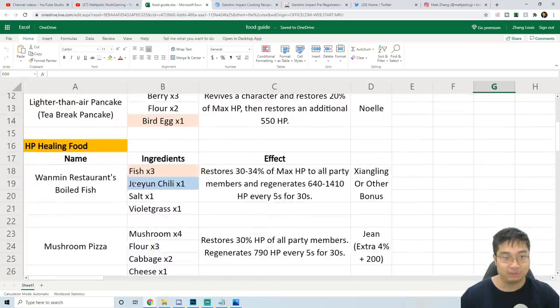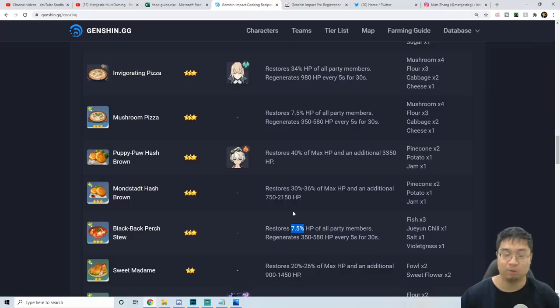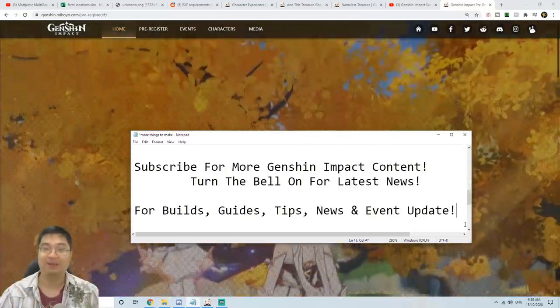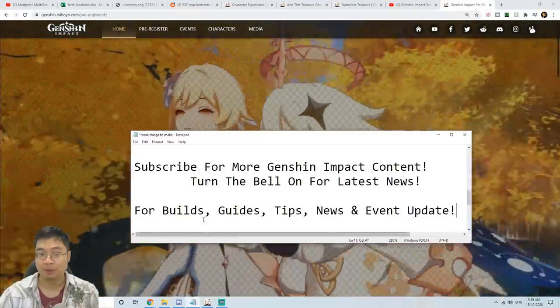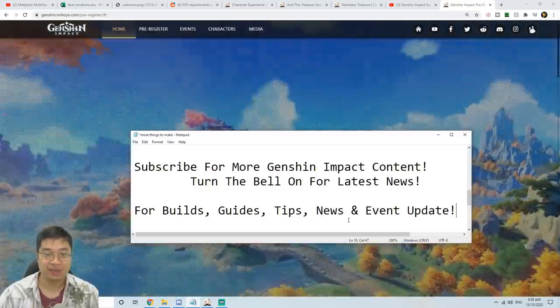As I show you guys more of the food I'm looking at, the minimal gain is actually 30% for those items, and the writing over there is not correct. We'll touch on those details more in the next guide covering the best food usage for each type. I'll show you the ingredients, I'll show you how to make them, and I'll talk about those in detail. If you found this video helpful, make sure you subscribe and also turn the little bell on for the latest news. I'll be looking to make more builds, guides, tips, news, and event updates as we come further into the game.